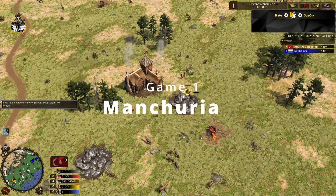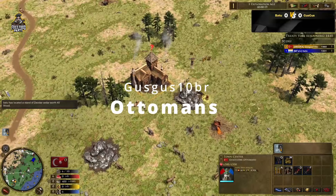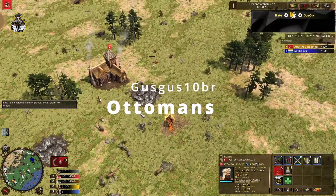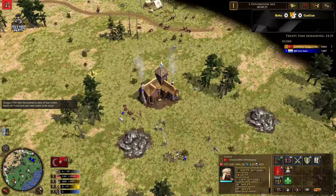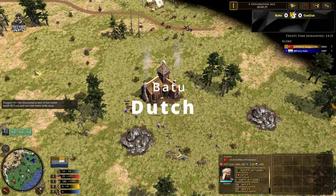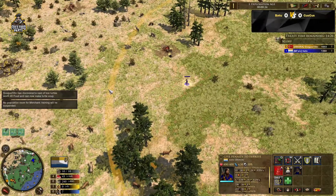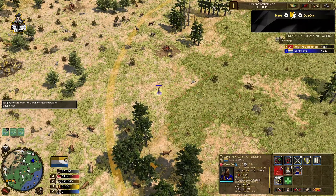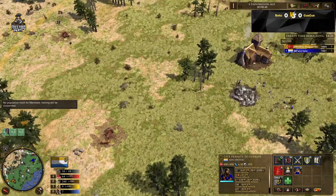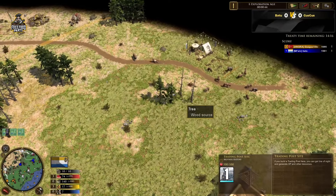Ladies and gentlemen, we are starting a new series between Guz Guz and Battlehunt for the Revolt Royale on the map Manchuria. We have Guz Guz on orange playing as the Ottomans on the southern side of the map, and Battlehunt on blue playing as the Dutch — his explorer is already on the field.